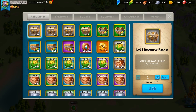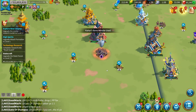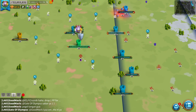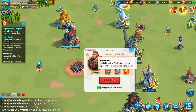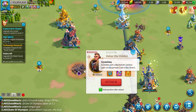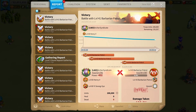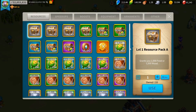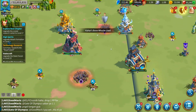Speaking of Kahar's Bone Whistles, these are special barbarians that give really good rewards: 45,000 crystals, a speed up, usually a crystal key, a gold key, a chance at a gold head, and a bunch of XP. What I'd try to do with Kahar Bone Whistles is AOE farm them — use a commander with area-of-effect like Esong and try to farm multiple at once.